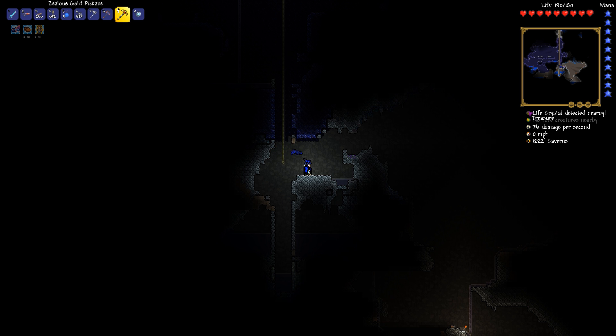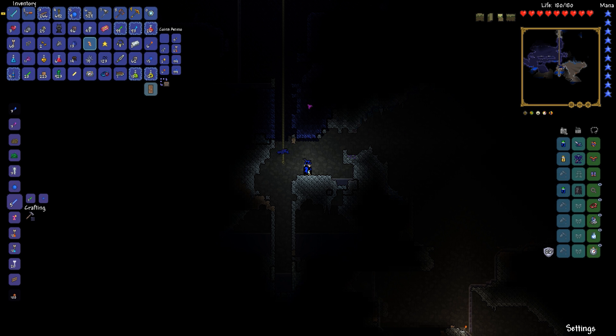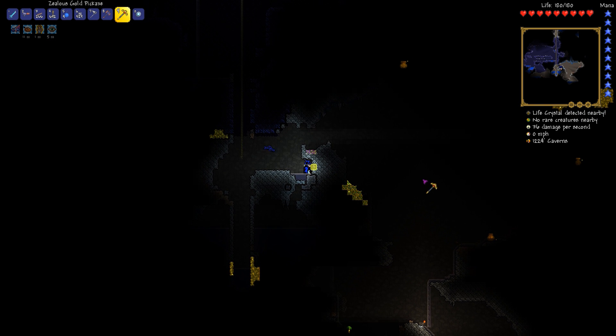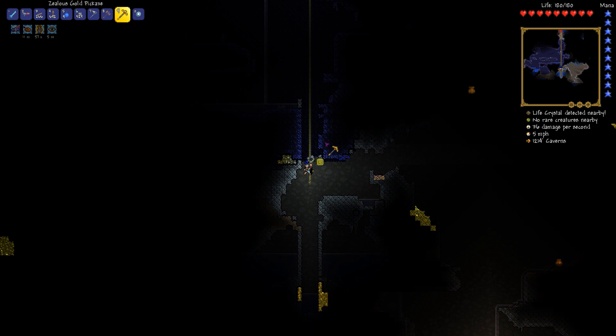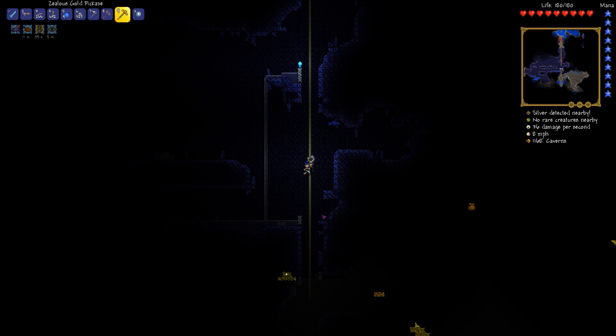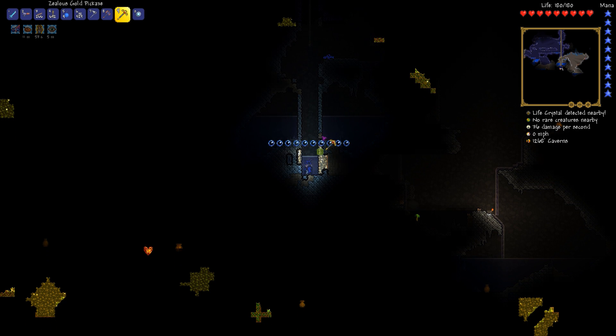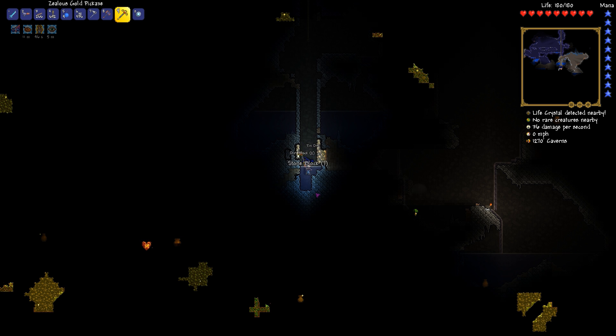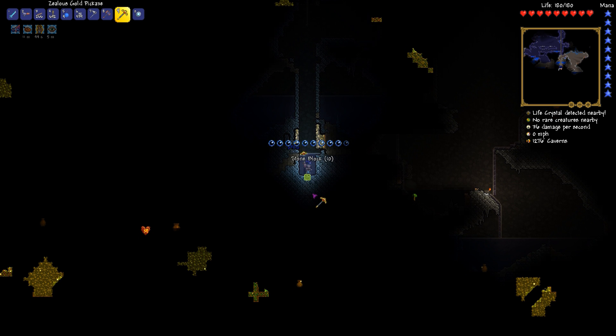The metal detector is telling me there's a life crystal nearby, so I'm going to use this spelunker potion I found. It's not even showing up on my screen — it tells me life crystal detected nearby but I can't actually see it. Silver life crystal — there it is down there. Excellent. Between the metal detector and the spelunker potion, I should be able to find a lot of these.